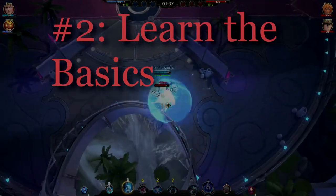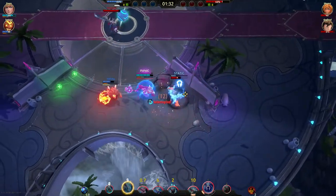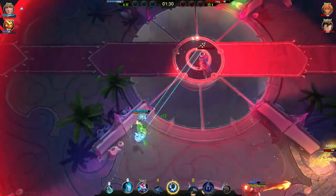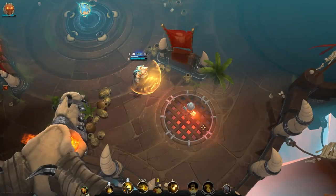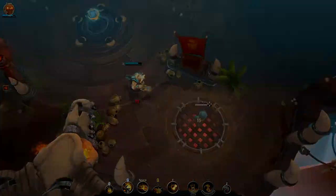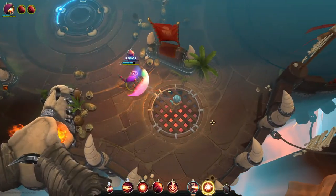In BattleRite you need to know the difference between a consume, a parry, or a counter. The important thing to note is that a consume absorbs the ability. With Alder, for example, his consumes allow him to recast a consumed ability. And in Esmo's case, he gets healed with a specific BattleRite if he consumes an ability.